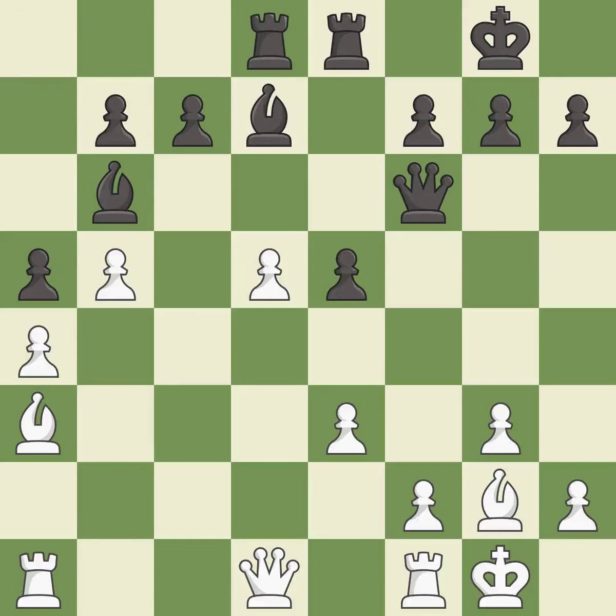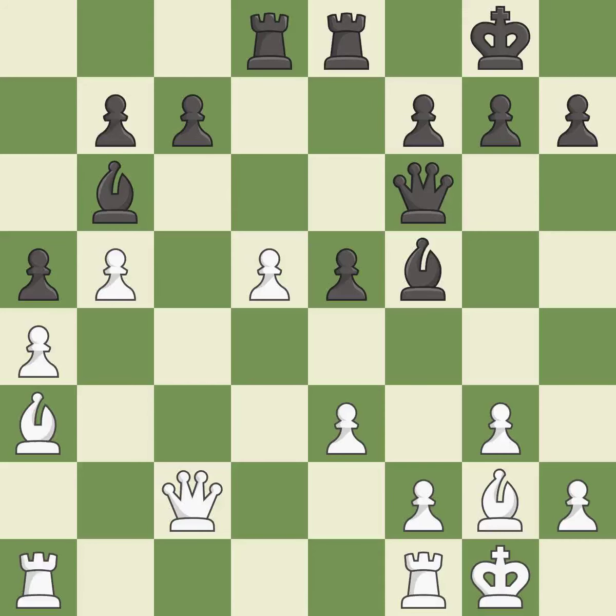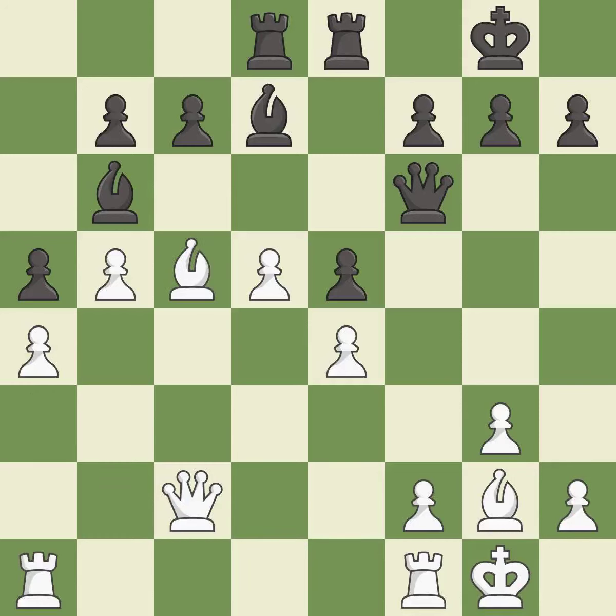This develops a rook off its starting square, getting it into the action — it is good. This connects the rooks, which helps them coordinate together in the future — it is good. This permits the opponent to kick a bishop — it is a mistake. This blocks the attack on a queen that could have been captured. This is the only move that works — it is a great move. This moves the bishop to safety — it is good. This offers to exchange pieces of equal value — it is best. Very precise — it is best.